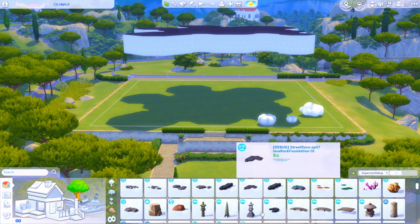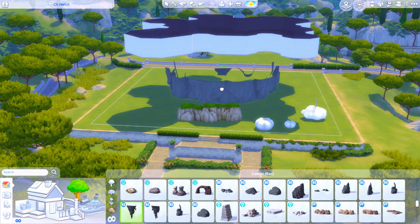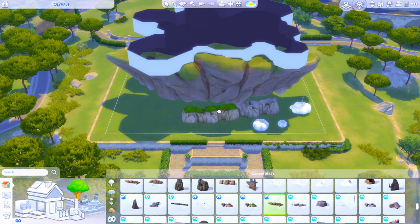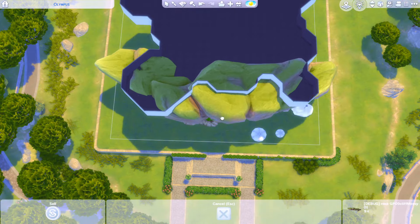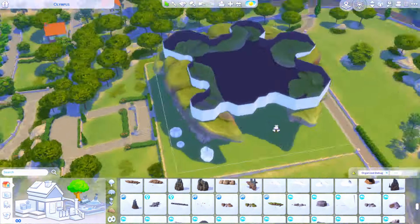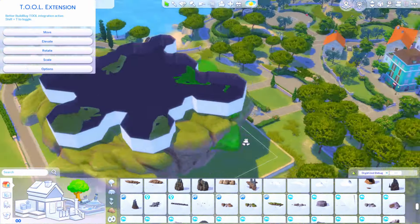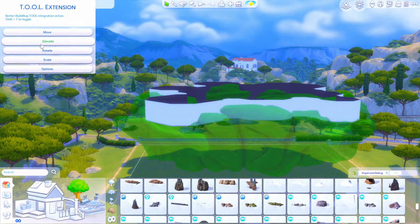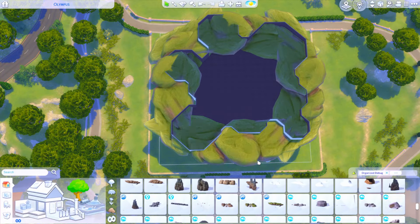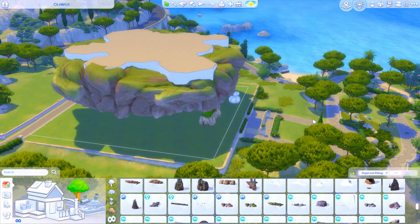This is the final build for Hercules for Tartosa. I saved this till last because I just knew it was going to be a monster of a build. I knew I wanted some really unique elements, including having it floating if we could, and it's also going to house a very large full eight-sim household. So there had to be at least seven bedrooms, because Zeus and Hera are going to share a bedroom. I hope you enjoy the end result.